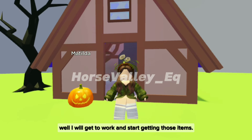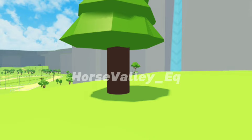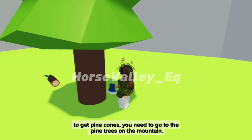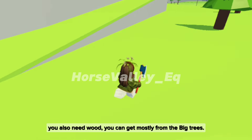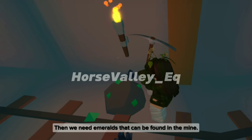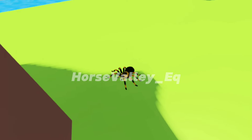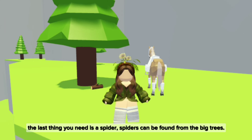I will get to work and start getting those items. You can get apples from small trees. To get pine cones, you need to go to the pine trees on the mountain. You also need wood, which you can get mostly from the big trees. This is what a pine cone looks like. Then we need emeralds that can be found in the mine. The last thing you need is a spider — spiders can be found from the big trees.